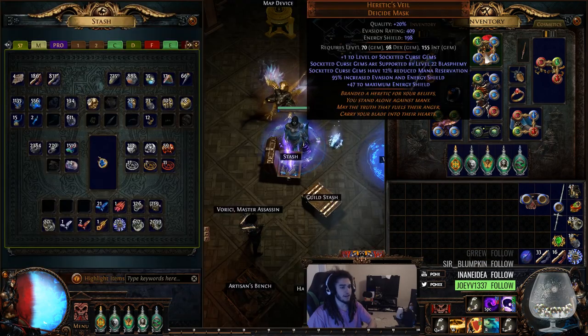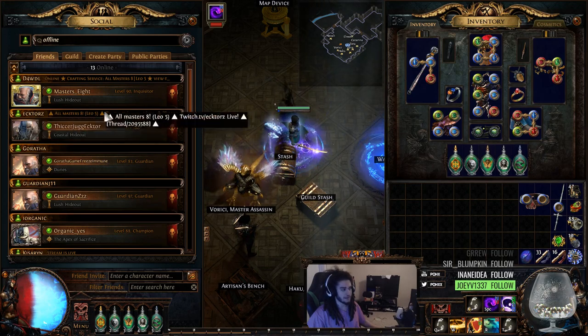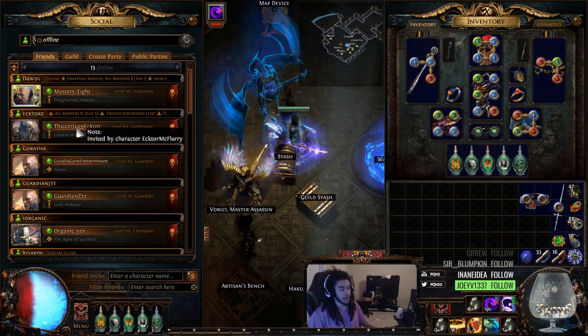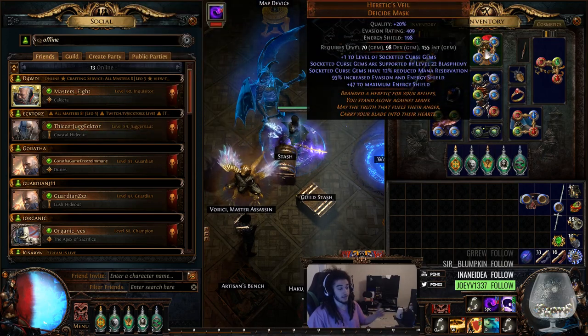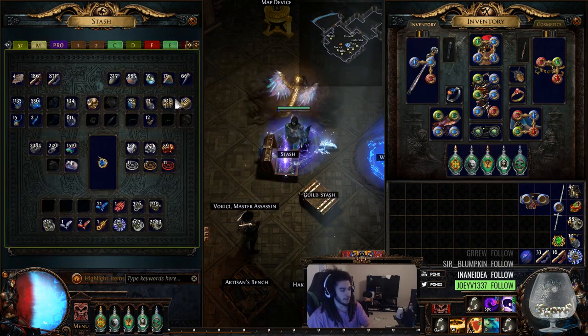I bought a second Heretics Veil. I gave it to my buddy Hector — shout out if you need any crafts, he's all Masters 8, does it every league. He's actually doing uber lab enchanting our second Heretics Veil. Hopefully we can get a despair enchant in the next couple days, and then once he gets that I'm giving him 50 chaos for basically the service.